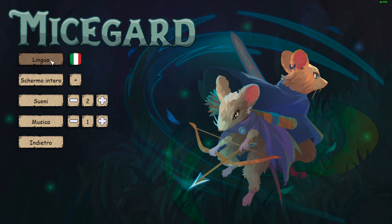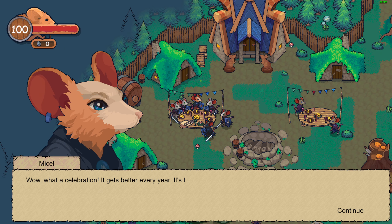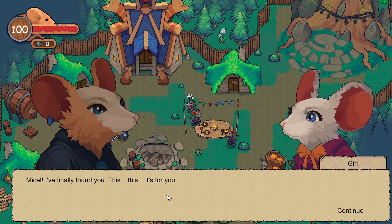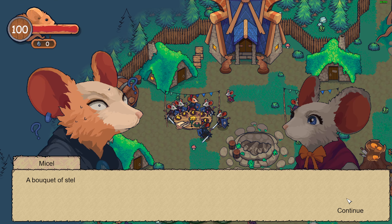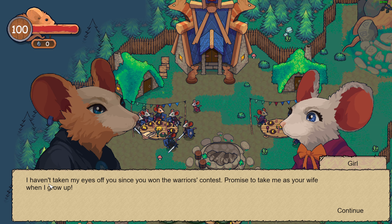Give me English again, there we go. Let's start. What a celebration, it gets better every year — it's the third time I found myself waiting to try every delicacy here. My cell — of course, your name is Mycel. I finally found you, this is for you, a banquet. I have not taken my eyes off you since you won.